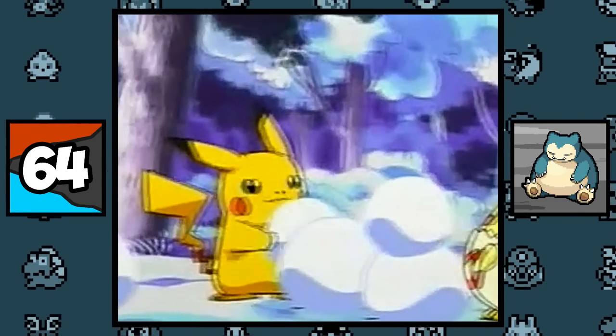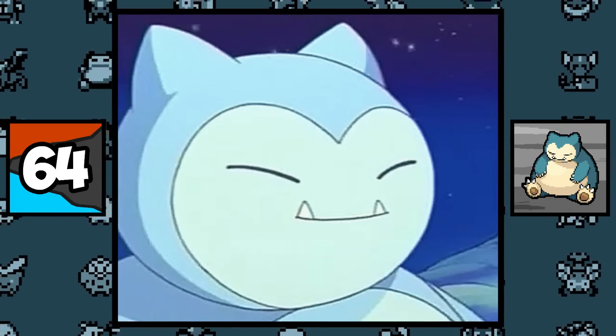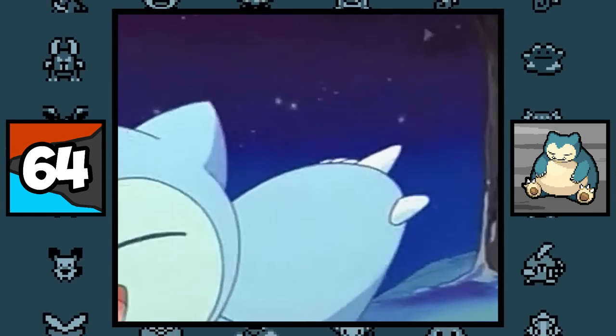In the Pikachu short 'Snorlax Snowman,' Pikachu and his friends make a Snorlax made of snow, and it actually comes to life. So in the future I wouldn't be surprised if we see an Ice-type variant of Snorlax.